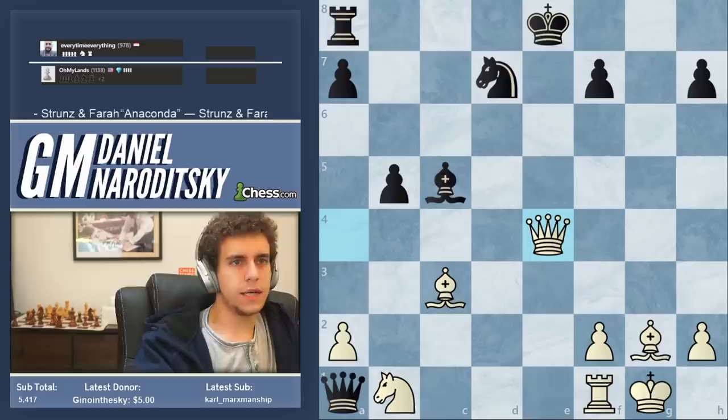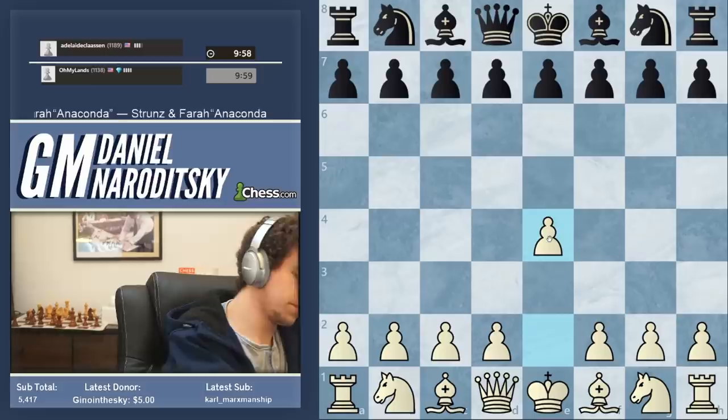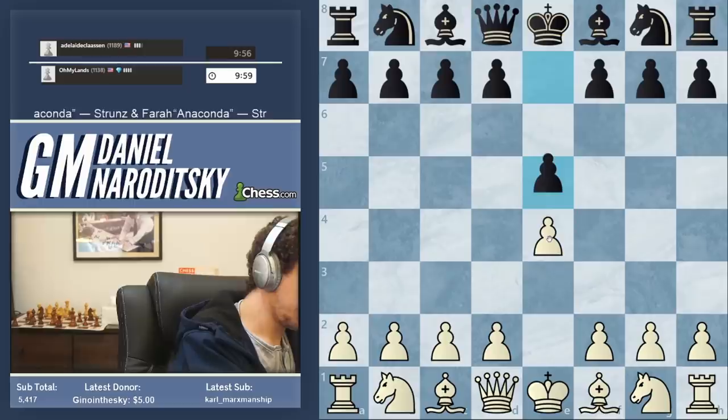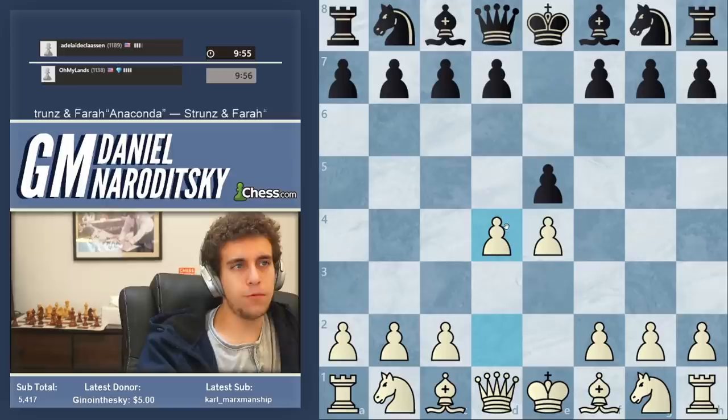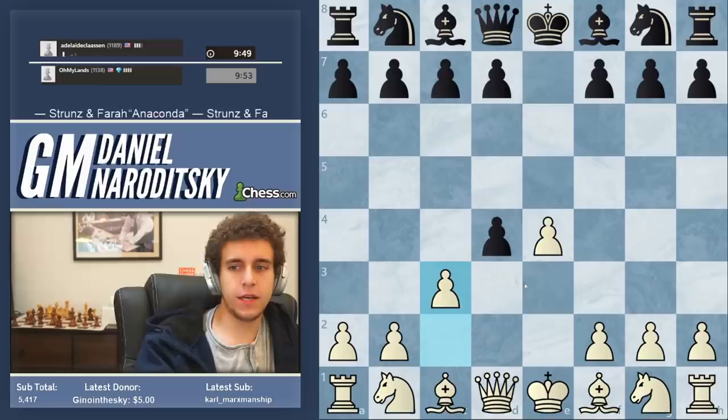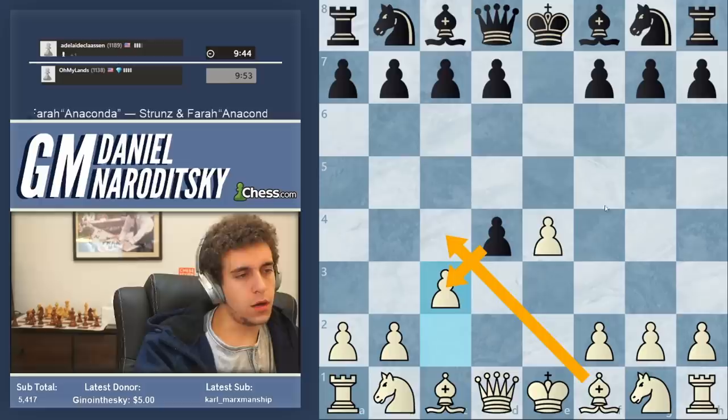We're playing 10-minute chess, and we got white against Adelaide Klassen. Let's go e4. We have been playing the Danish — no need to deviate. We have been getting winning positions out of the opening every game, and this continues to stump most people below 1,300. We see another e takes d4, so c3, d takes c, and bishop c4 enters the Danish.